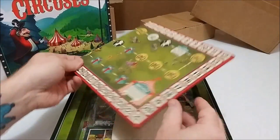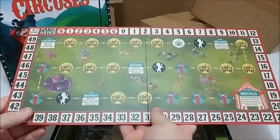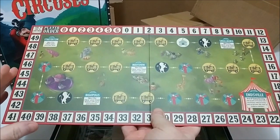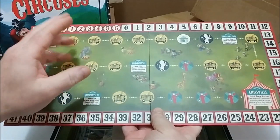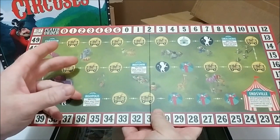We have the main board here, which I will just unfold. On it, it'll show player order and track scores for players. The ringmaster is going to move from space to space on the inside, with the end of the game being Endsville for end-of-game scoring.